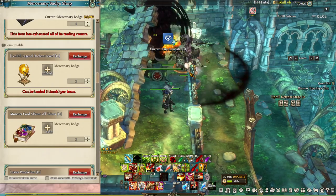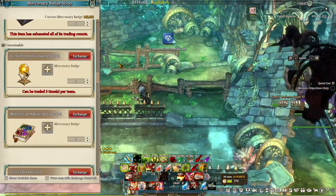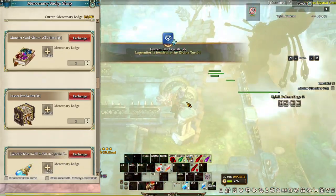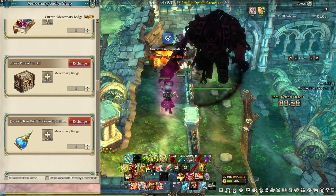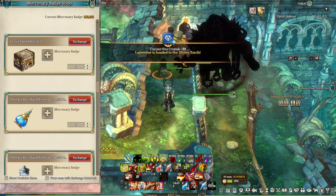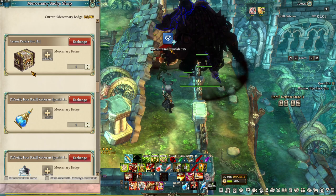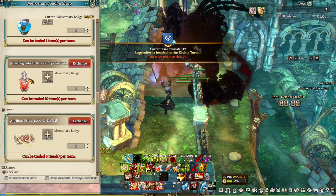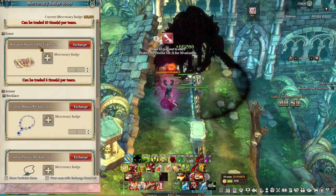The next item is this Legend Enchant Jewel — it's about 4 million in the marketplace right now, and obviously it's not worth it. Next is the Card Album — if you have a guild, this could be worth it, but for a solo player it isn't. Then the Lesser Panda Box — if you're going for the buffs, it's not worth it, but if you like a red panda following you around, that could be worth it. One thing I can say for sure is it's not worth it if you're interested in the crit buffs — it's barely a buff. Those blue potions, just buy them in the marketplace, they're cheap. The red potion — if you're a new player, you could use this to help heal up in Challenge Mode. And these attribute points — don't buy this. This is an insult to everyone in the game. Just remove this, IMC.